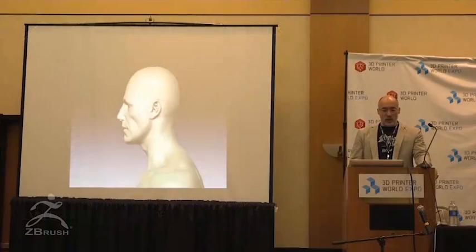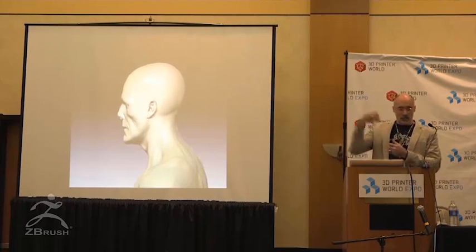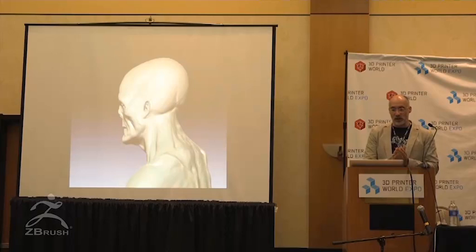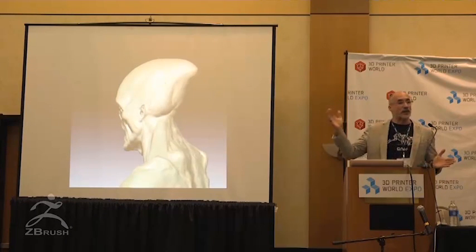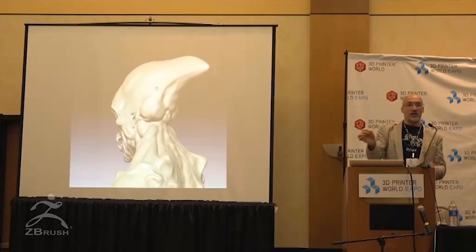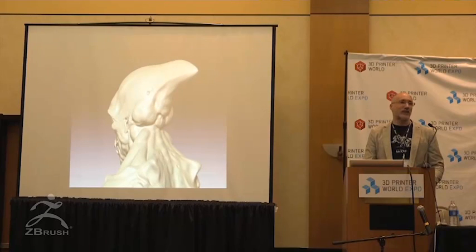Going with the whole engorge thing, the head transitioning from normal to having this — what he called the Deacon Peak — I just started to explore using those morph targets in an animation. The purpose of the animation was not to show that this is what it would look like happening to the character, but rather, Ridley, pick a moment on the timeline that you think is appropriate. I could just go with the slider, move it back and forth, and we can pick what seems to be an appropriate level of infection.